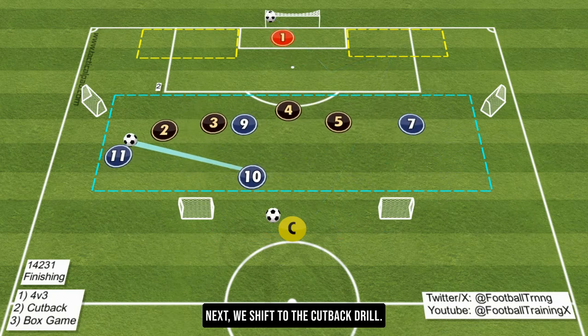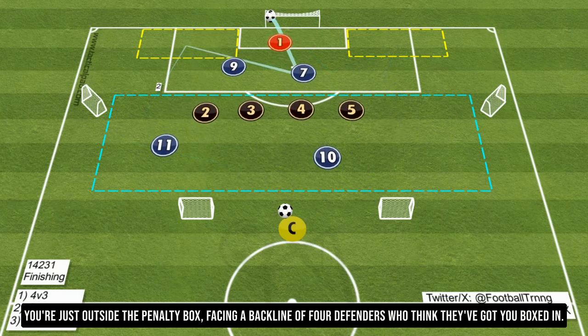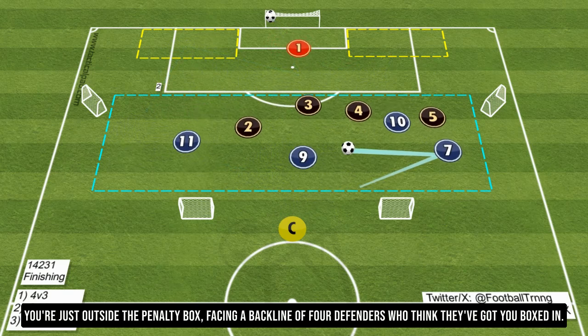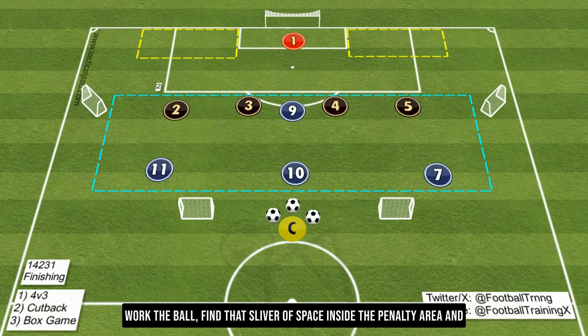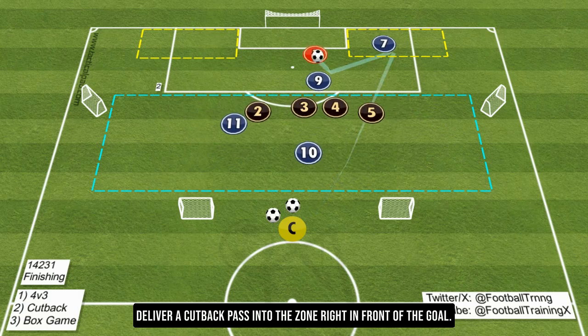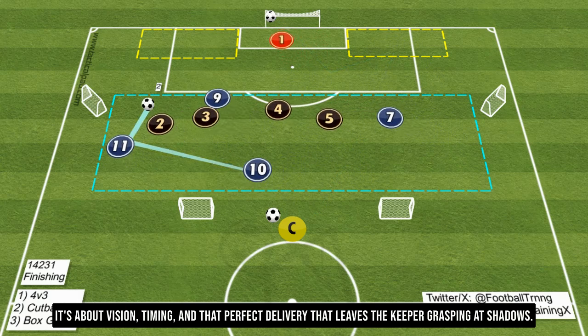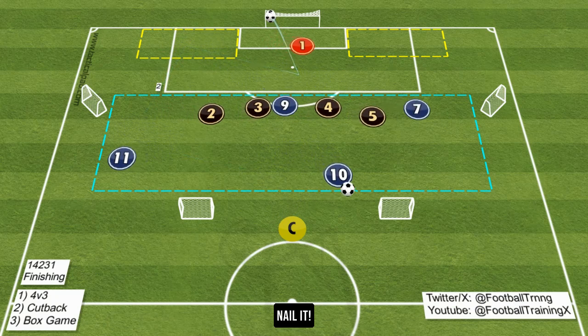Next, we shift to the cutback drill. This one's all about cunning and precision. You're just outside the penalty box, facing a back line of four defenders who think they've got you boxed in. This is your playground. Work the ball, find that sliver of space inside the penalty area, and deliver a cutback pass into the zone right in front of the goal. It's about vision, timing, and that perfect delivery that leaves the keeper grasping at shadows.